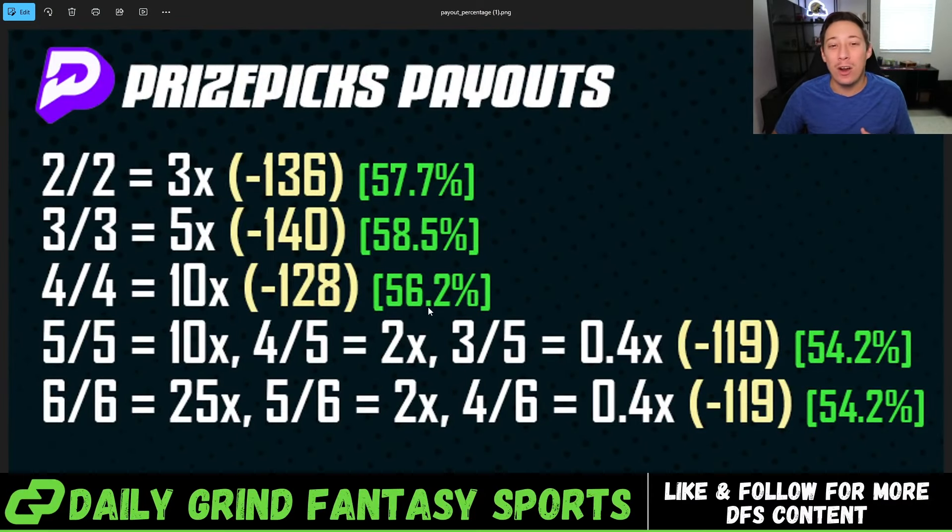Playing five and six-man flexes are mathematically the best slip types to play if you're trying to be profitable long-term on PrizePicks, because you only need to be right just above 54.2% of the time on individual legs to profit. Stop playing two-man powers. Why make it harder on yourself needing to be right 58% of the time when you could be right almost 4% less and be profitable playing five and six-man flexes? Sports betting is already hard enough — don't make it harder on yourself.